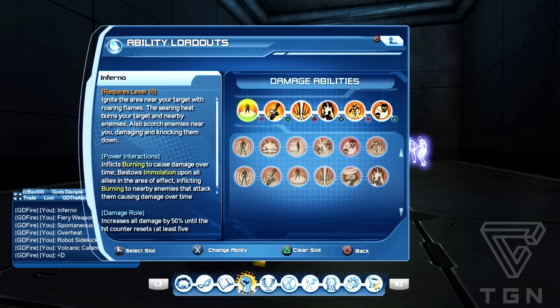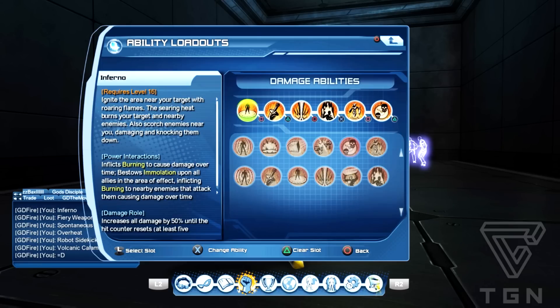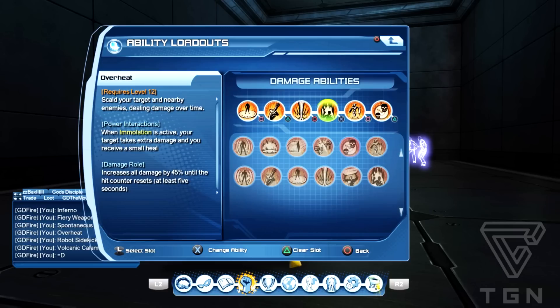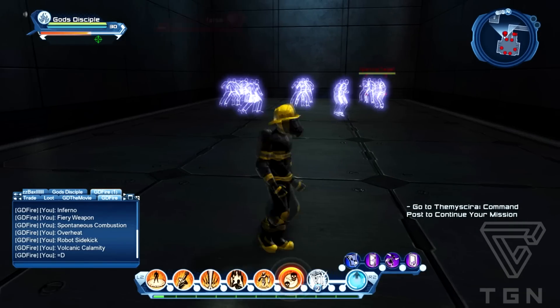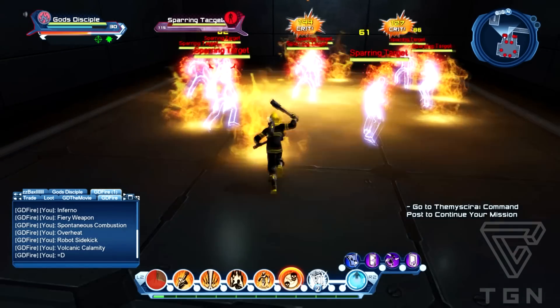For the PIs on this loadout, you have two PIs under Inferno - you've got Burning and you've got Immolation. You then have another PI with Fiery Weapon which interacts with Burning, and then you have a PI with Overheat which works with Immolation. So Inferno causes both Burning and Immolation, meaning both Fiery Weapon and Overheat work off Inferno.